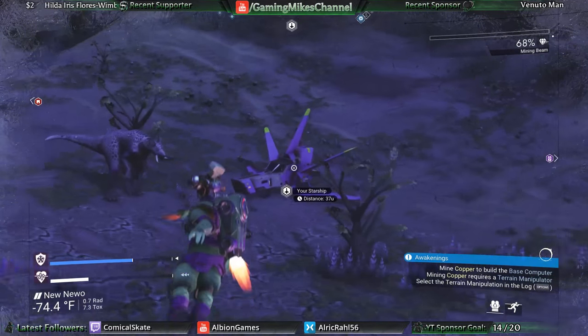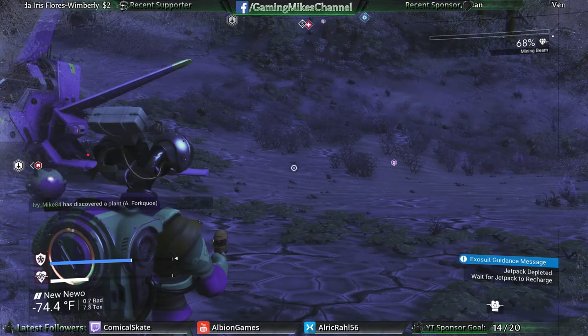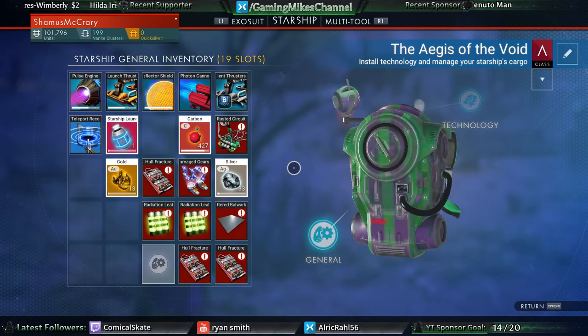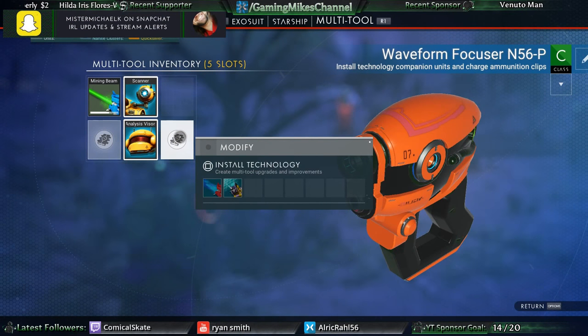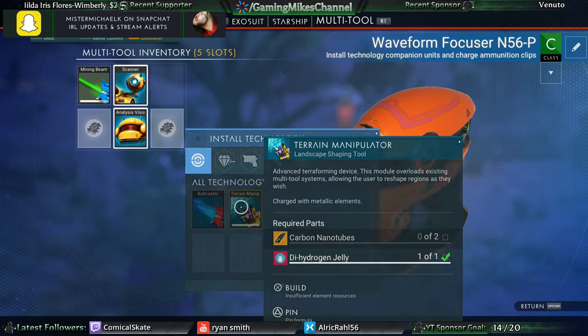Alright, so what do I need to do now? Mine copper. Mining copper requires the terrain manipulator. It says build a terrain manipulator, so I need to do that next. I need carbon nanotubes for that.